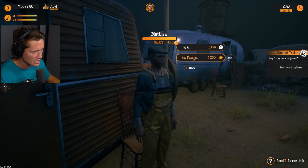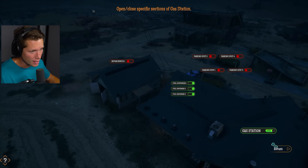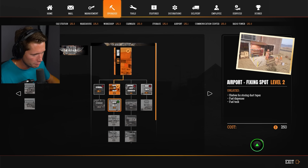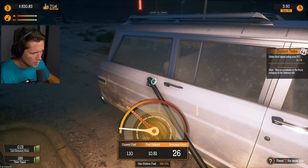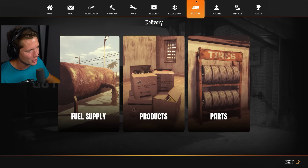I'll leave just one pump open. You must pay me my dollar and 76 cents first - I paid you your premium, goodbye. Your boy's feeling ruthless. Management - let's just shut this down to one at pump three, that way when we're running back and forth we can take care of it pretty quickly. Let's go to upgrades - fixin spot level two, shells for storing duct tape, fuel dispenser and fuel tank. Let's go ahead and upgrade it.